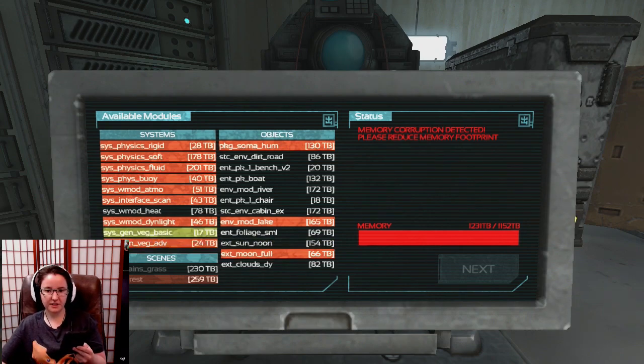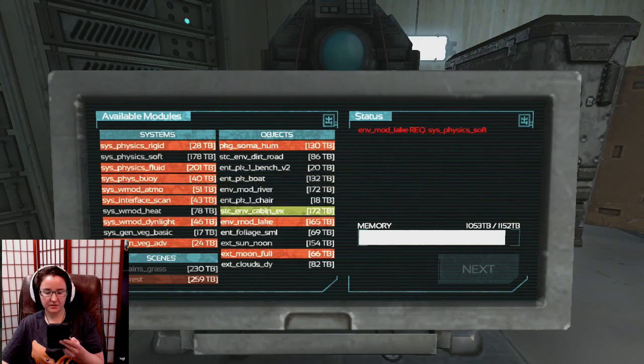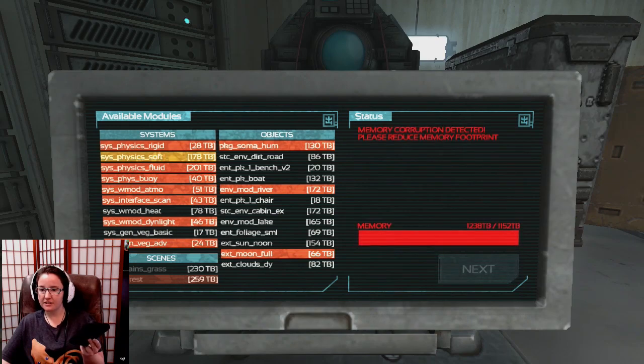It looks like physics soft — maybe. Oh, this is so frustrating. Now I'm confused if my last try was correct. You need the physics soft, unless — oh, maybe not the river or the lake it says. Oh, you need a water type! I see — I thought these were specifically the lake, like it was just repeating. But what it actually needed at some point was some sort of water type module or object — it just needed to be one that was smaller than the lake. That makes sense.